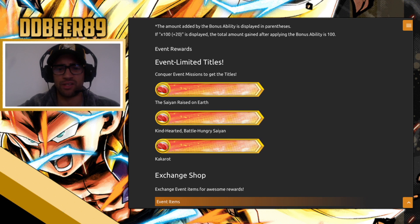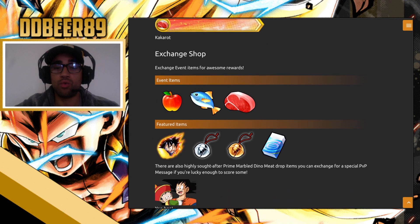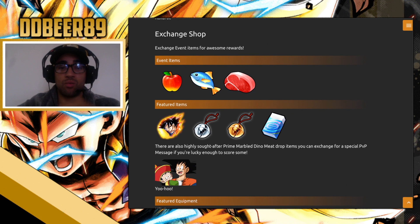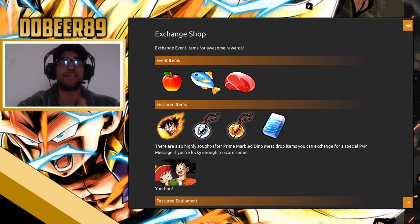In the exchange shop you use event items — the apple, fish, meat, and prime meat — to get featured items like Z souls, silver bells, golden bells, and erasers. These are your exclusive event items. There are also highly sought-after prime marble dino meat drops that give better items. Check the exchange shop on Sunday for everything available. Personally I'll use the Z souls to buff up Goku so I don't have to use too many energy tickets; skip tickets and energy tickets should also be in there.